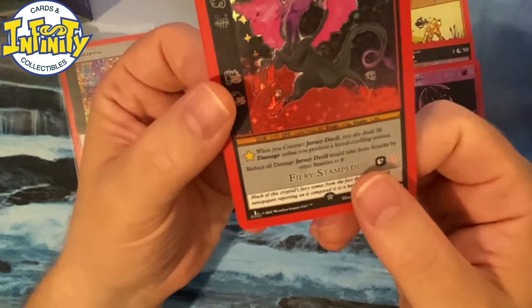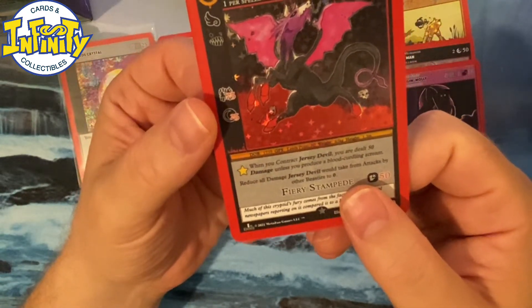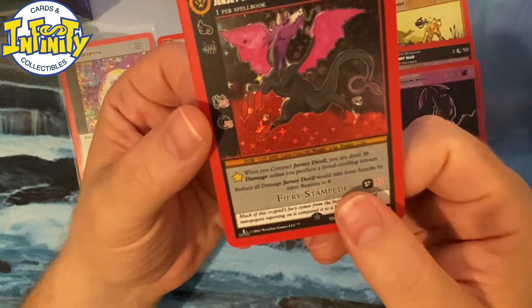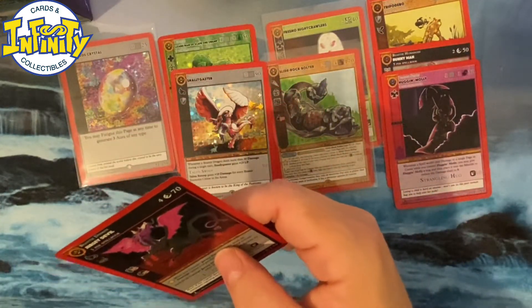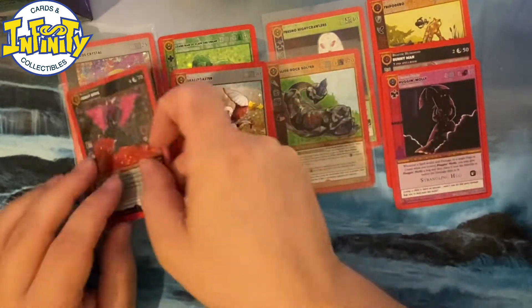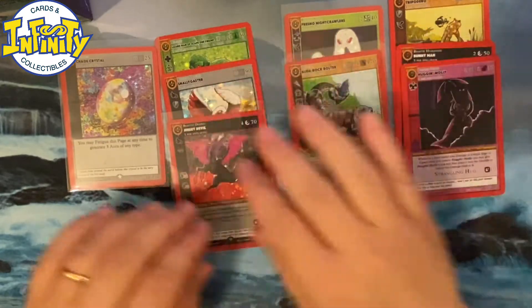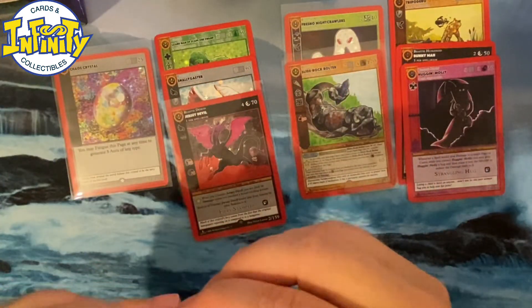When you contract Jersey Devil, you are dealt 50 damage unless you produce a blood-curdling scream. Not sure exactly what it means but I guess the scream has to be very scary. So we are at about five reverse holos and four full holos. Okay, all right.